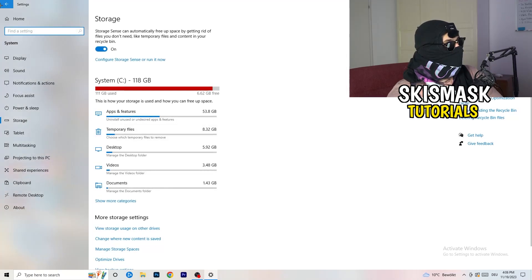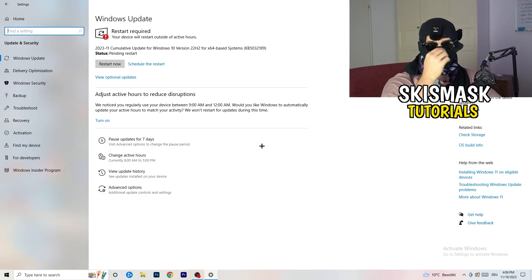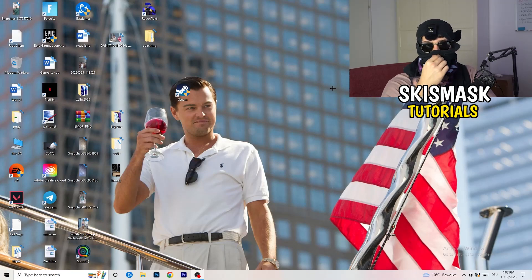Go back to Settings, then Update and Security. I know it sounds basic, but updating every single driver on your PC — especially Windows itself — will help with every issue you're having. Trust me and update everything. As you can see, I have a pending update that requires a restart. Also update your graphics card driver — for me that's NVIDIA GeForce. Download the latest version, because some games need the right driver version to run best.